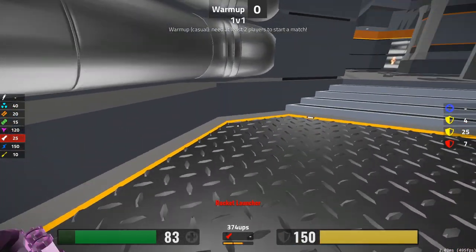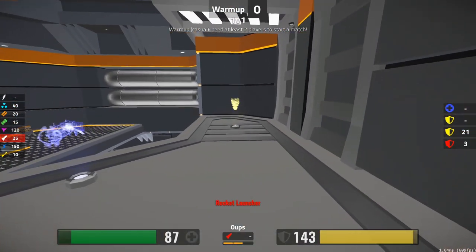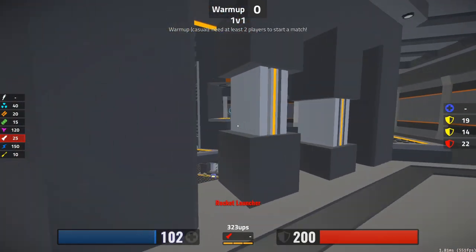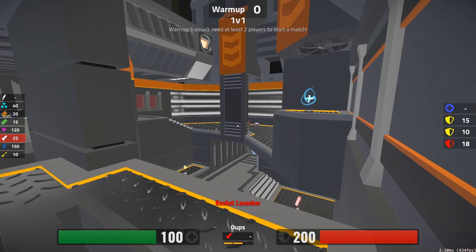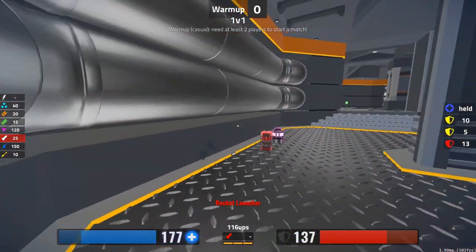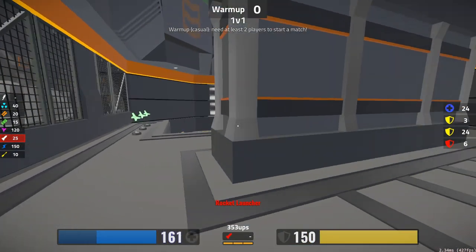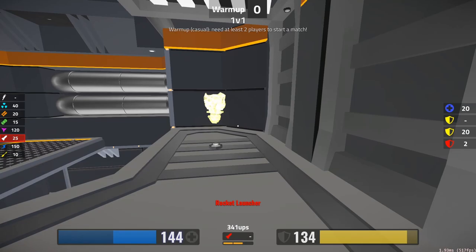Once you do a couple cycles of this, you'll figure out that you have a lot of time in between picking up the armors to do other things. This is when you might take Mega. When you're brand new, just focus on cycling the armors and don't worry too much about the Mega. But once you get more comfortable, you'll realize you have plenty of time to take it in between the cycle. In a real game, this is time you should be using to chase down your enemy and get into fights, but make sure to always be back at the armor before it spawns. If you're chasing the enemy and an armor is about to spawn, you need to turn around and go for it.